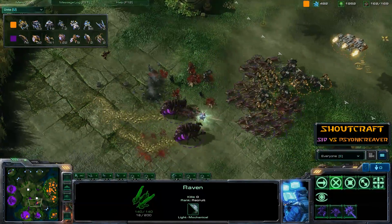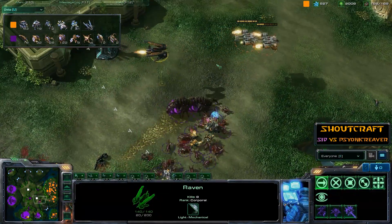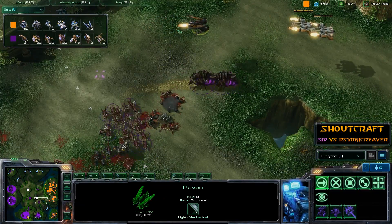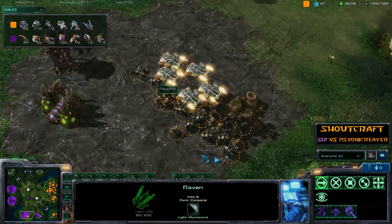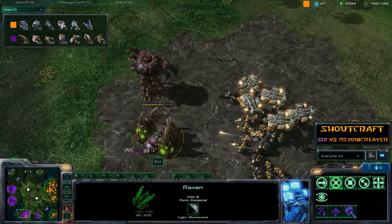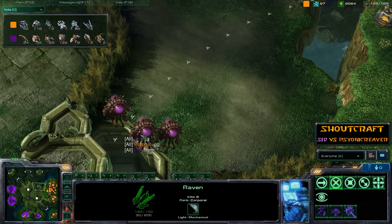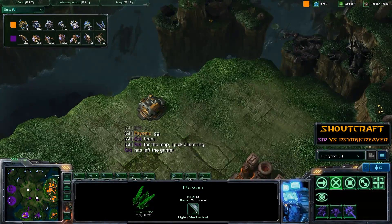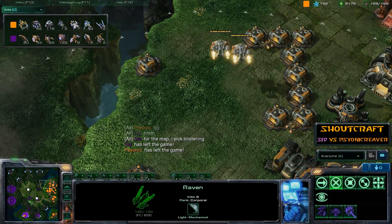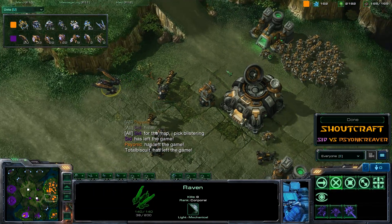Hunter Seeker Missile from a Raven — and that takes out a big chunk of the Zerg. Cid is absolutely gutted. He calls GG and gives up. Fantastic play there by Psionic Reaver. It's always nice to see the Infestors in play, but Cid needed to vary up his strategy — maybe drop a Nydus Worm in the base or try something different. Going headlong into the breach over and over again did not work out so well.